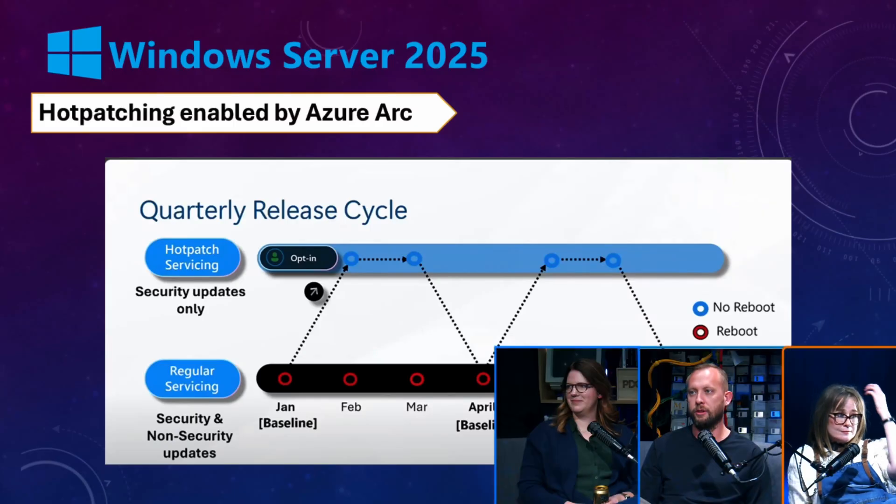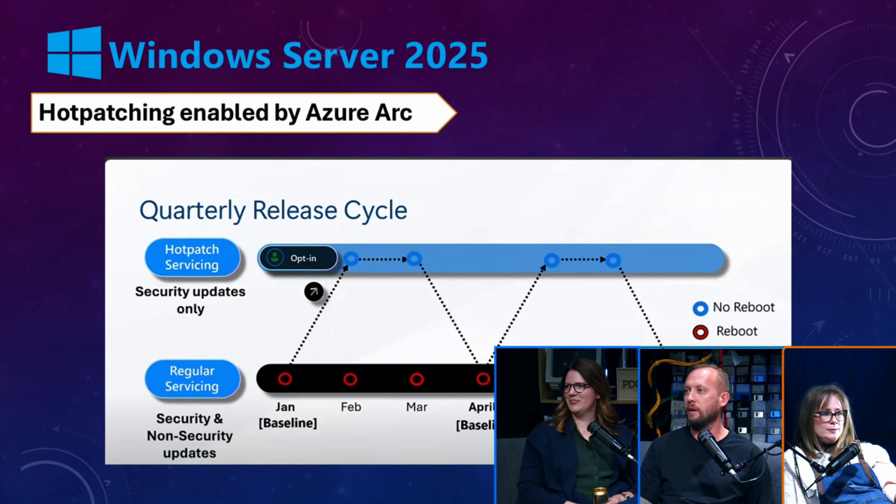Windows Server 2025 dropped GA recently. Technically it was available the first of the year, but only if you had special licensing — now it's available for everyone. It actually has some pretty cool features. Visually you can't really tell that much; it has a real Windows 11 flair. It's essentially Server 2022 with the Windows 11 facelift.